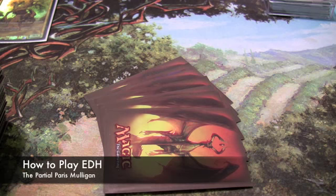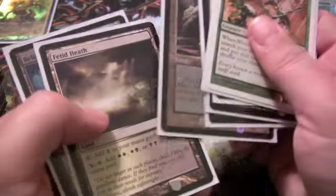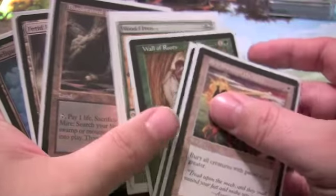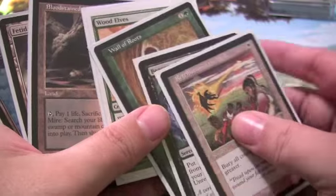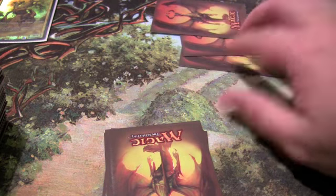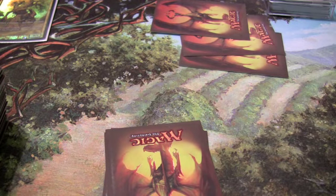The partial Paris method works like this. You draw your 7 cards and review your picks. You decide which cards you would like to keep, then set the ones you don't want face down outside of the game. Take the ones you want to keep and set them face down. In this case I remove 3 cards, so I'm going to draw 2 cards — it's X minus 1. I'll pick up my next 2 cards and then I'm ready to play.